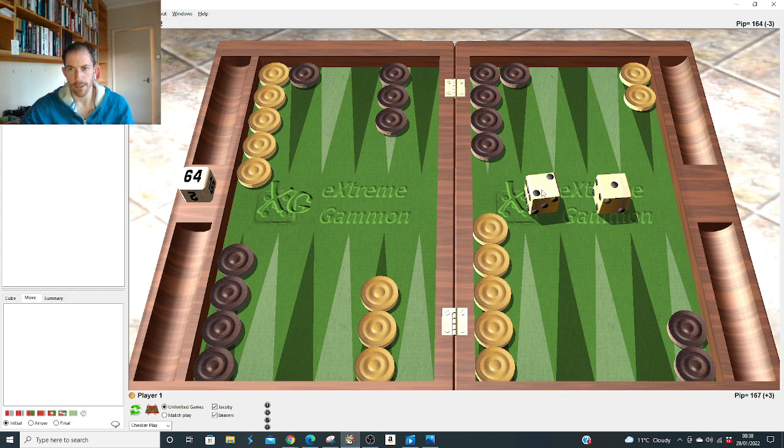Back to the 2-1 slot. We've done all the doubles. Six-five: obviously run all the way. Six-four: obviously double hit. Six-three: I think it's right to play to the 15. The reason is that ones and threes are so perfectly duplicated — he needs ones and threes to make the five and ones or threes to hit. If he makes the five you've escaped a man instead of being primed back. The other option 18 and 10 just leaves too many pick-and-passes.